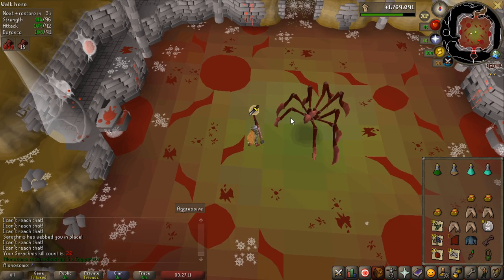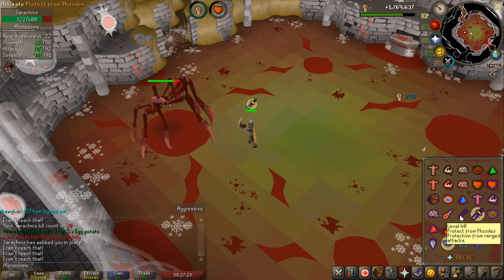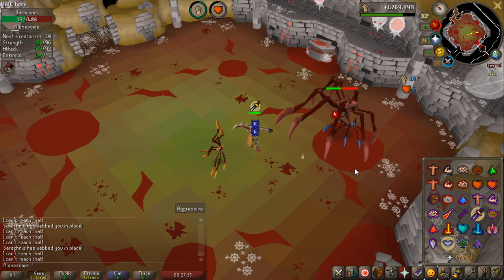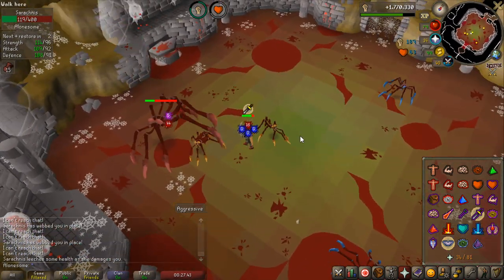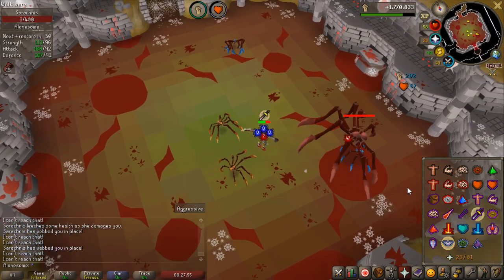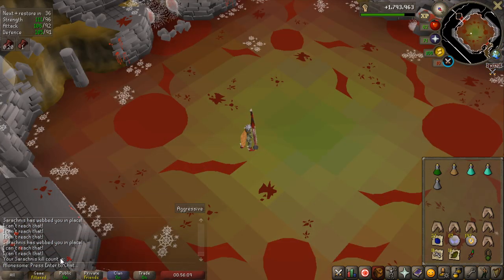The bludgeon is insanely good at this boss. In the beginning you want to pray melee because it will be in melee range. When you get rooted, pray ranged until you get to the boss again, then pray melee — when you're in melee range it keeps meleeing you, and when you're rooted or too far away it starts doing ranged. After a while two minions spawn: a blue one which is the mage, and a yellow one which is melee. Because I'm using Karil's top and Torag's legs I have decent magic and ranged defense, so I'm pretty tanky. I don't kill the minions at all — they die when the boss dies.